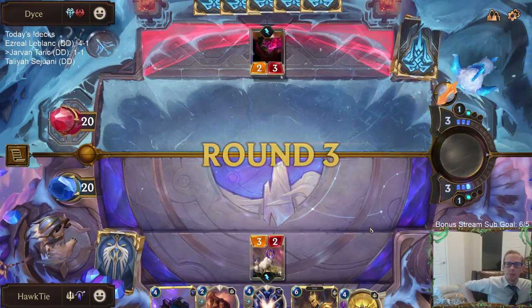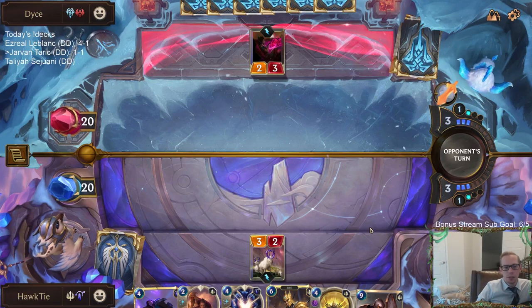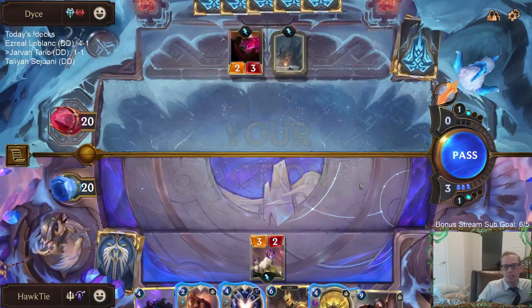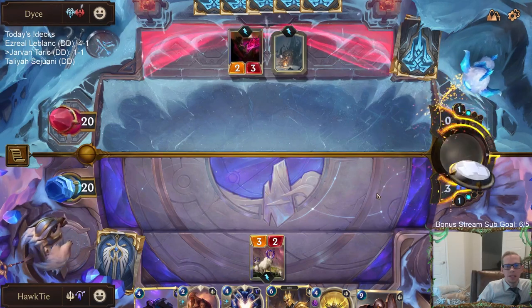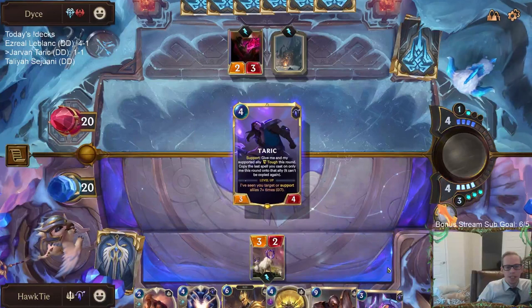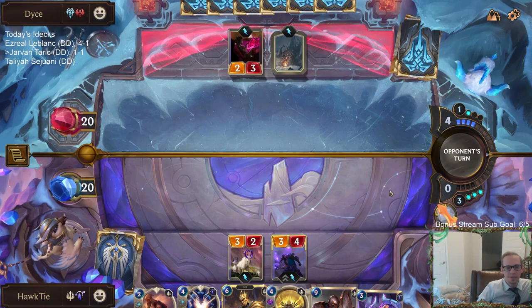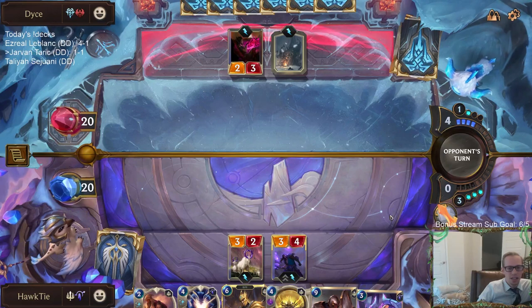I do not want to attack and let them Elixir of Iron and completely blow me out. How do we keep drawing this Brightsteel Formation? Maybe this Brightsteel Formation is not worth it. Thanks, Mentor of the Stones — thanks for not showing up last turn. Appreciate you.